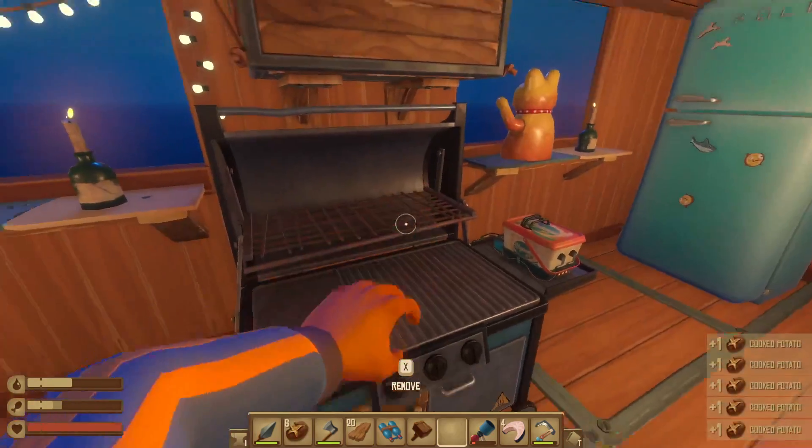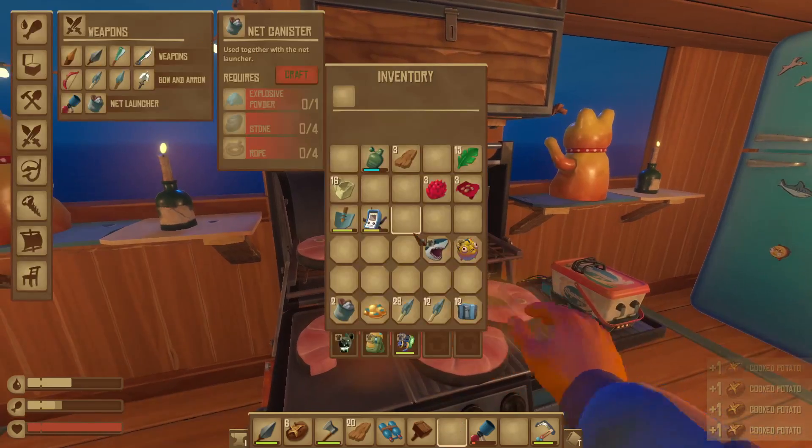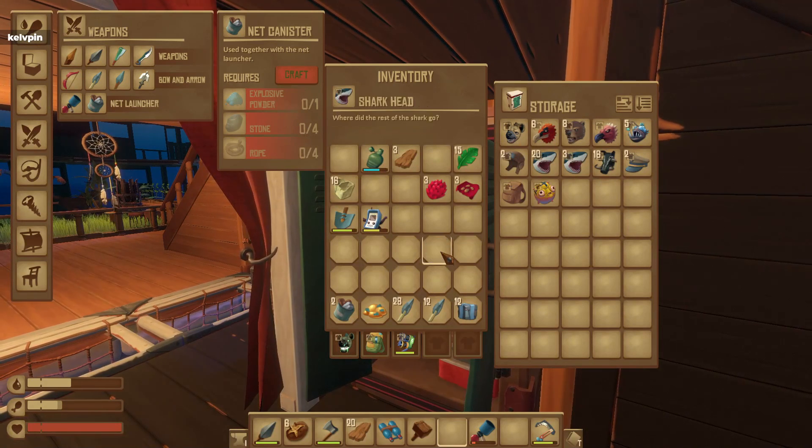After maybe adding some more potatoes, we get the shark meat on there. I have two drumsticks as well. I think I used all my puffer fish because we used them in a recipe.